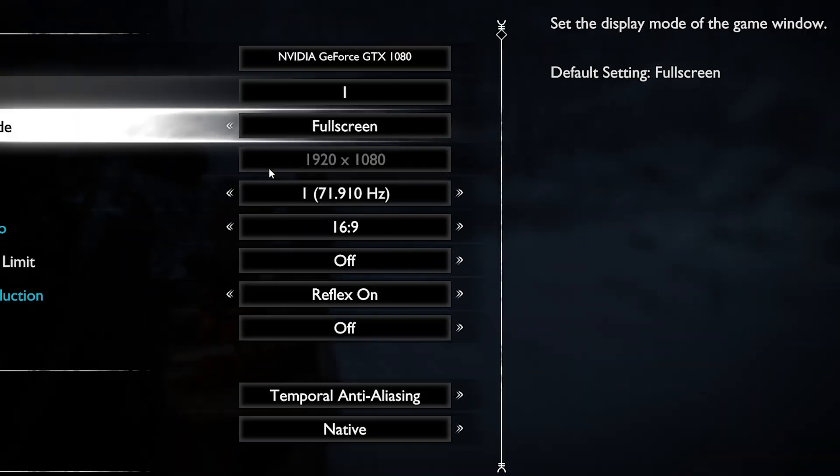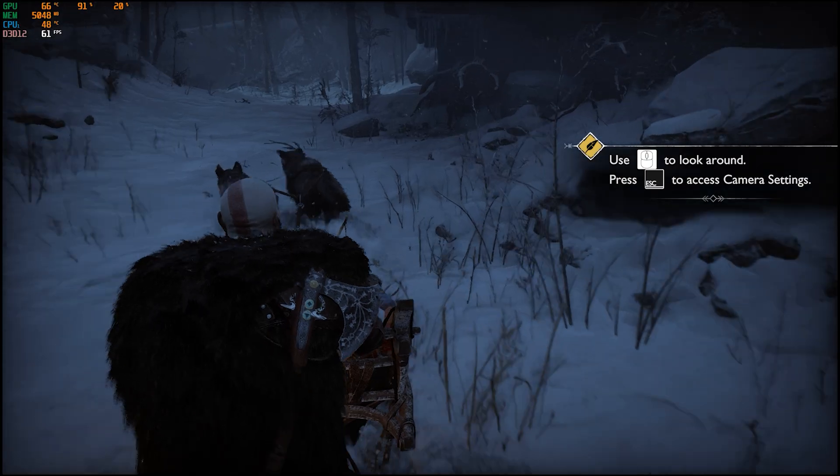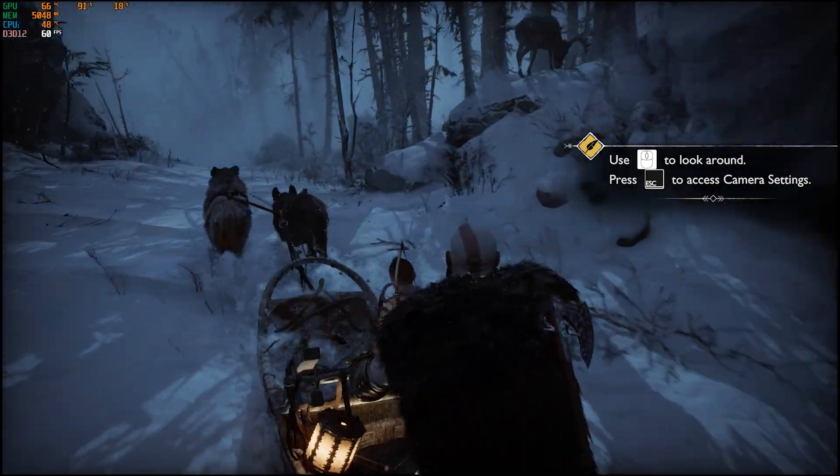Speaking of beautiful visuals — God of War Ragnarok, one of the most gorgeous games ever made. On ultra settings it looked even better and still ran above 60 FPS, which is just mind-blowing.